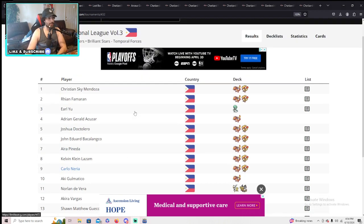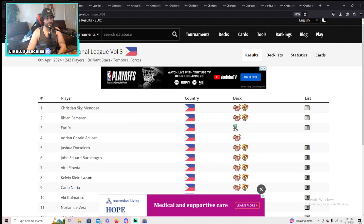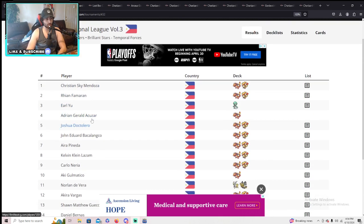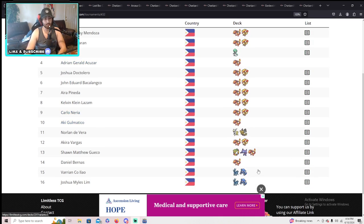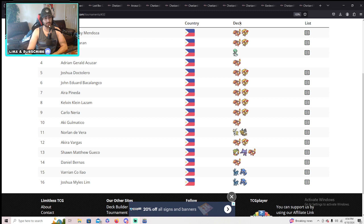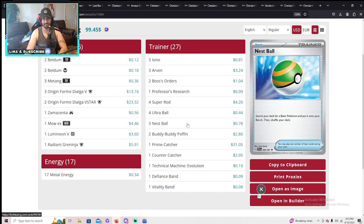Wow guys, look at the recent Philippines Regional League. Over 200 players, almost 250 players played. Look at the top 16 guys — just filled with Charizard and Pidgeot. We're gonna talk about the top 16. We are only missing one deck here, which is the deck that I really want to see: the Lost Zone Charizard with Roaring Moons. But yeah, let's jump in and look at the Dialga here in top 16.